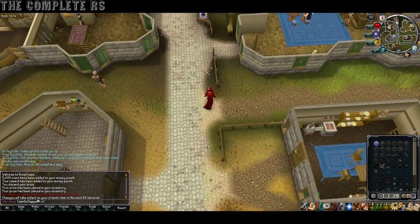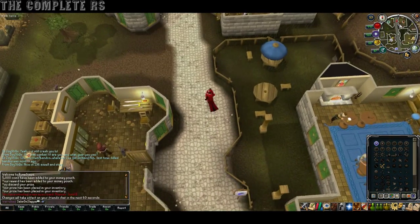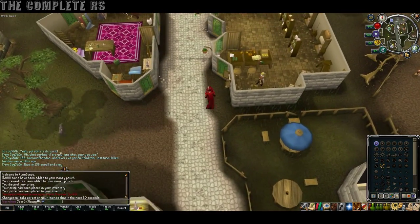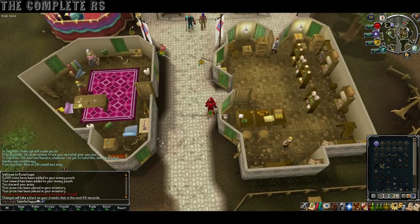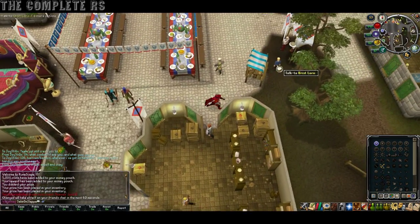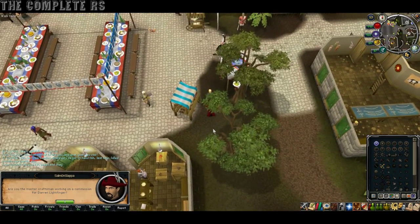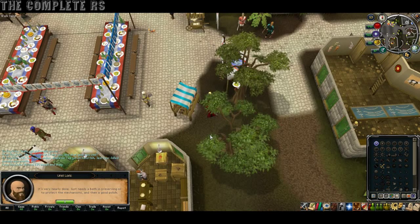Just on the southeast side of Varrock Square, you'll see a stall and a dwarf by the name of Urist Lark. We need to go ahead and talk to him — he's right there. Go ahead and talk to him and go through his options.